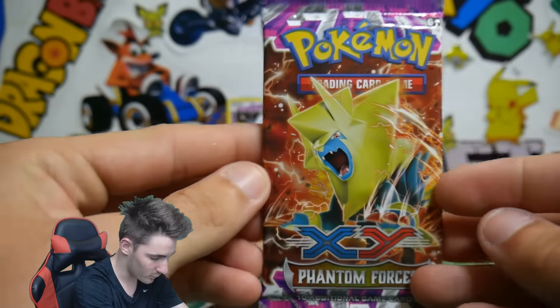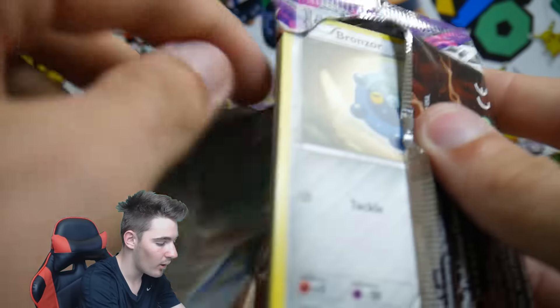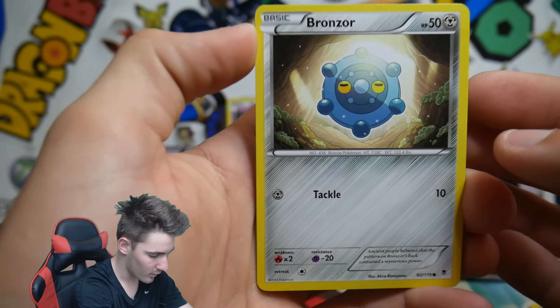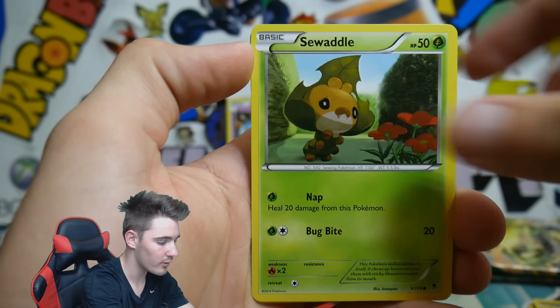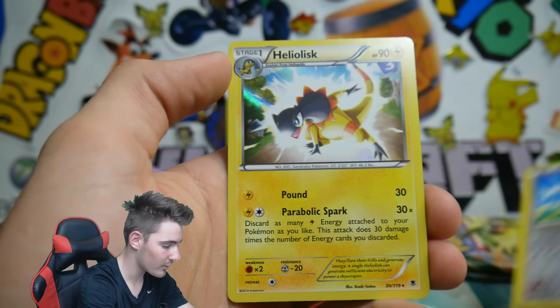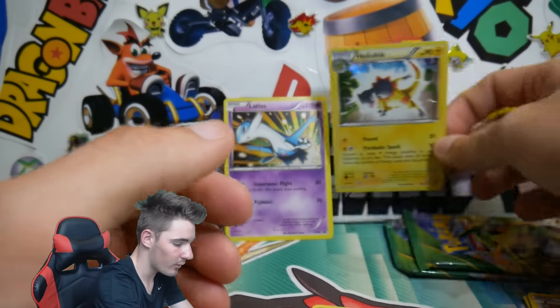Next pack, Phantom Forces. I haven't opened Phantom Forces since I bought a case of it a while ago with Brody Amity. I'll leave some links in the description of some of those openings. From Phantom Forces we got: a Bronzor, Krabby, Goomy, Chansey, Sewaddle, Wobbuffet, Golbat, Lumineon, a Bunnelby Reverse Holofoil, and a Heliolisk Holofoil — definitely a good pull.